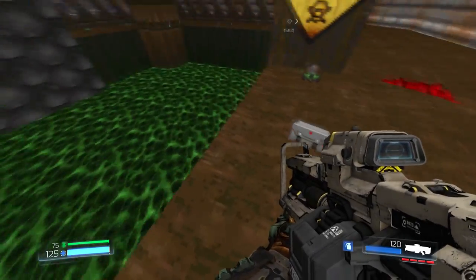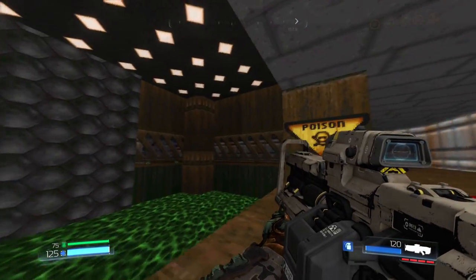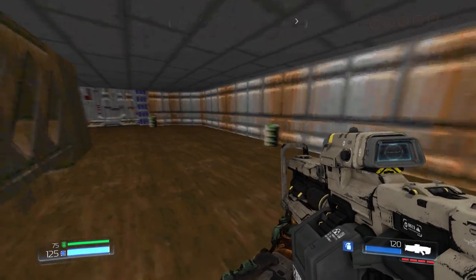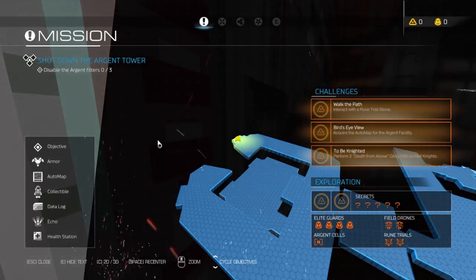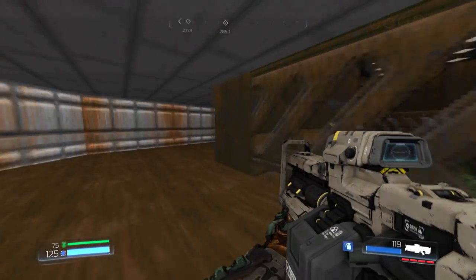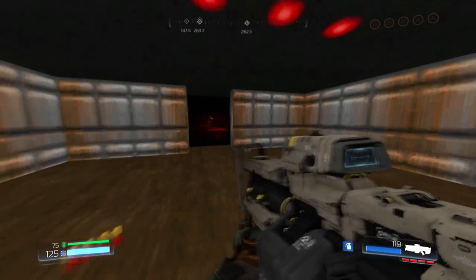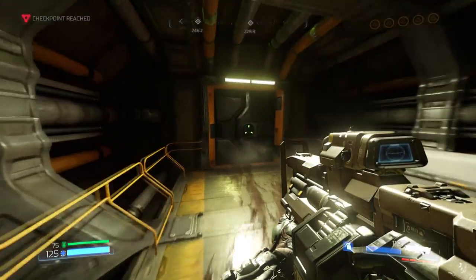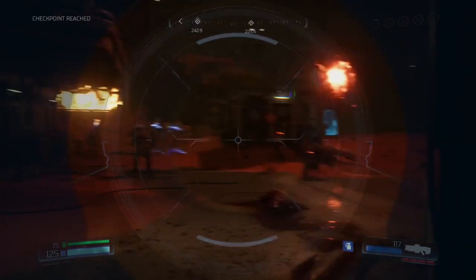Yeah, we're in this area. I wonder if I fall down here, will I be able to come back up? No, because I can't use it. We recognize this area, right guys? If I come back here with a blue door will it open? Probably not, because it doesn't show up here. I'm trying not to show you anything we haven't seen yet, but it's not going to be perfect.